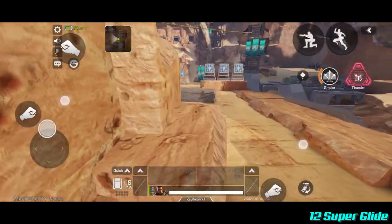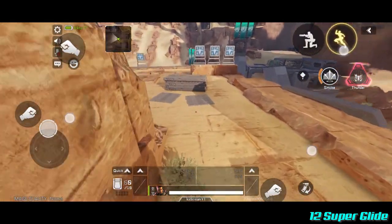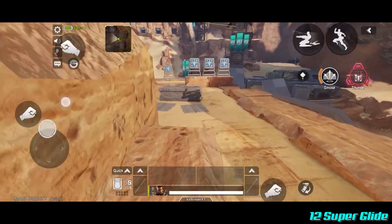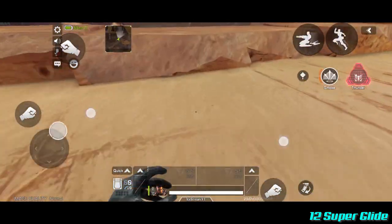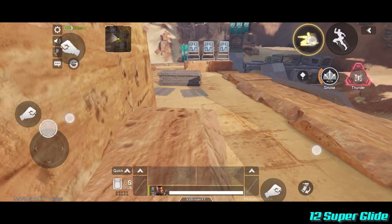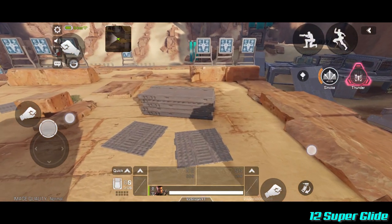Superglide is easy to do but requires a bit of timing. In a nutshell, it gives you a free max-velocity slide coming right off of a climb. As soon as you climb something, you can slide immediately. Climb a ledge, and right at the end of your climbing animation, keep your left D-pad pulled up. As your character stands up, press crouch — this shoots you forward into a slide. You can also add a jump at the end.